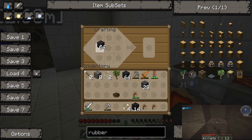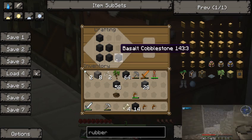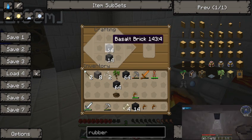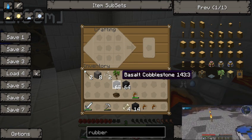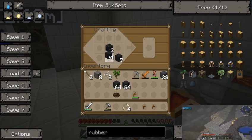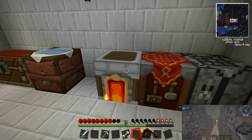I wonder if you can make basalt with cobblestone. No, you can't, really. And for some reason shift-control-click isn't working. Isn't it shift-left-click and shift-right-click? Depends — are we using inventory tweaks? Inventory tweaks. I know that's control-shift that pulls every item out of a craft table.